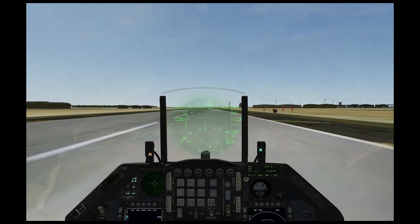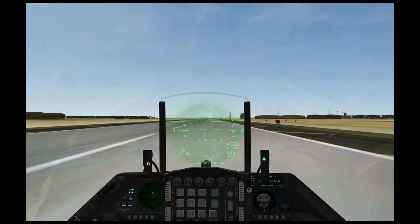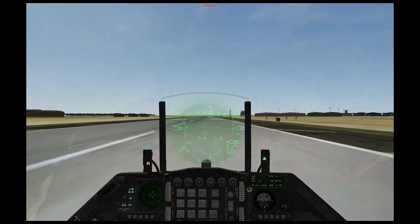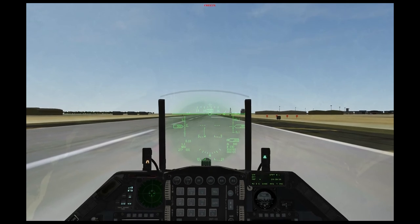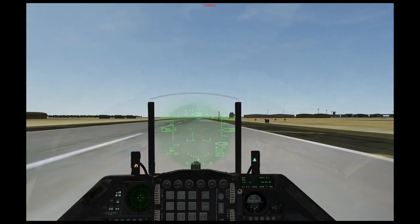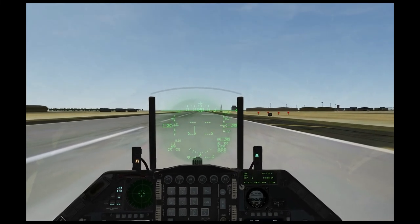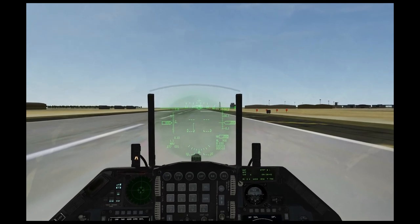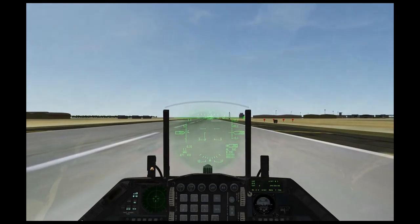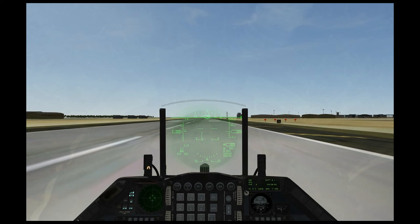Once we're in position, we're going to hold down our brake key, put the throttle up to 85%, then take the nose wheel steering off and let it roll for a few seconds. Once we've rolled for a few seconds, we're going to put the afterburner fully on until we're at about 180 to 190 knots, and then we're going to pull up pretty hard — about 50% to 60% back. I'm going to turn nose wheel steering off now, put the throttle up to about 85%, let it warm up the engine so you don't have a compressor stall, then release and let it roll for a few seconds before going full burn.